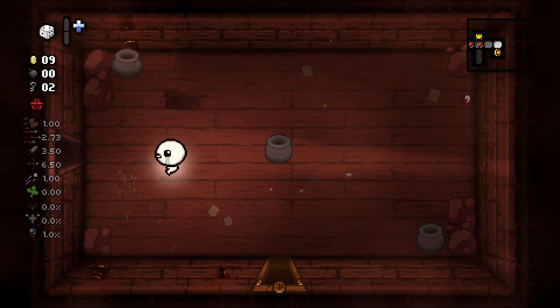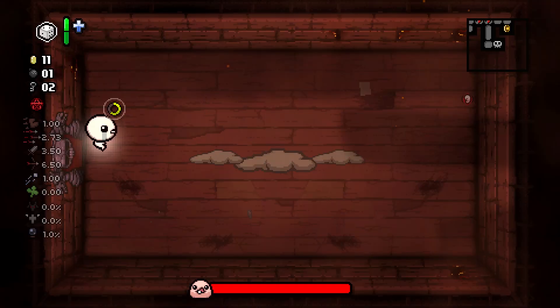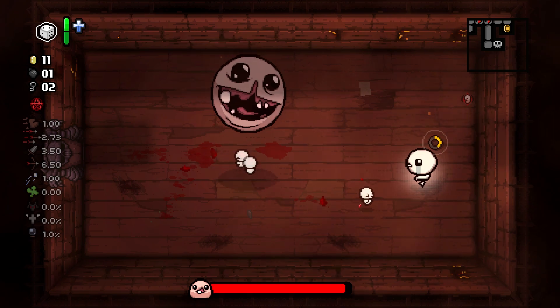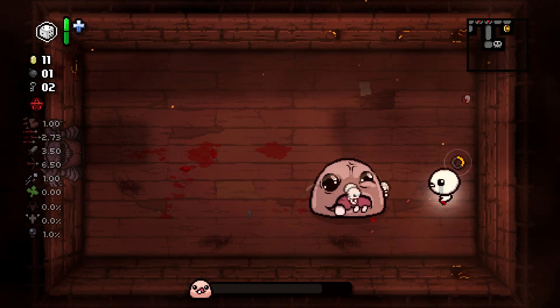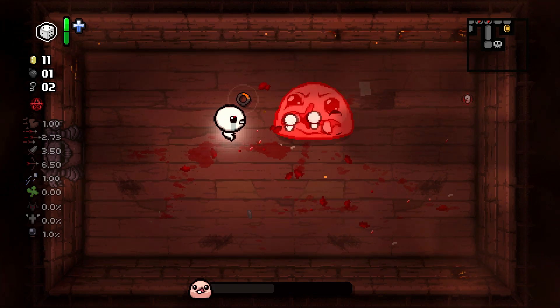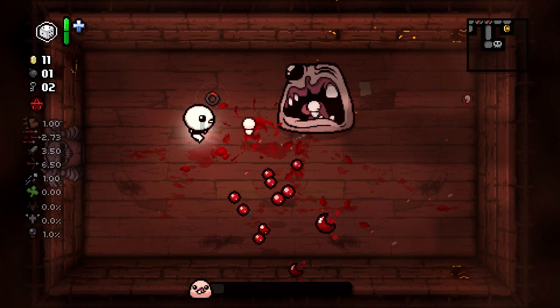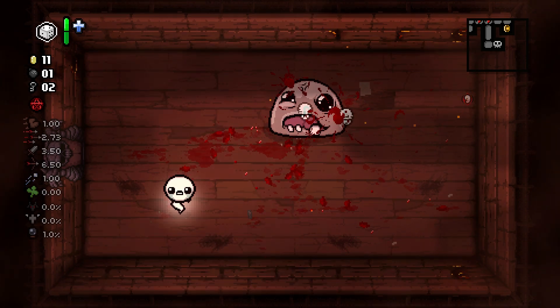Diplopia can be good if I could get a devil deal, but I can't, so it doesn't matter. Monstro basically gets one-shotted. Like I said, C-Section is disgusting — especially as a first floor item, it's completely free. You just shoot some babies and watch the boss die. It's incredibly safe on the first floors and probably just carries the whole run.